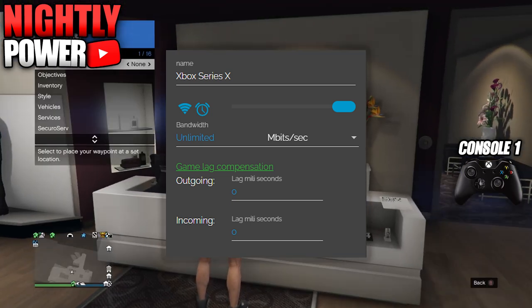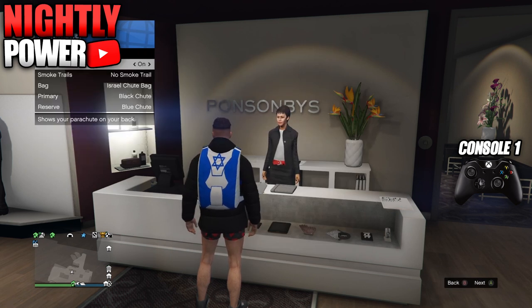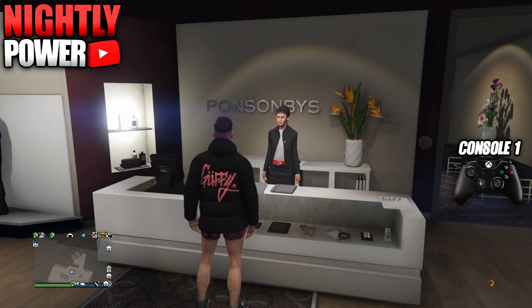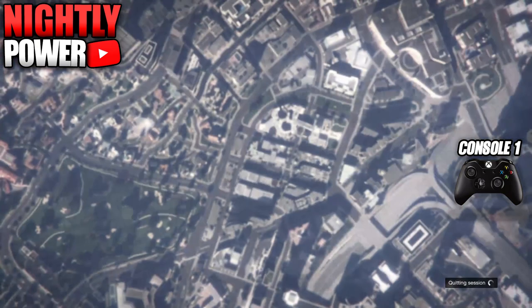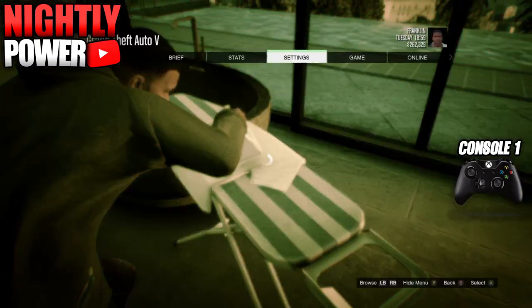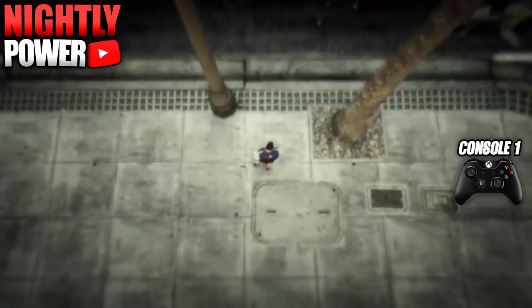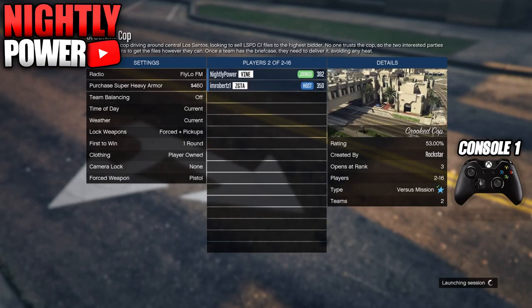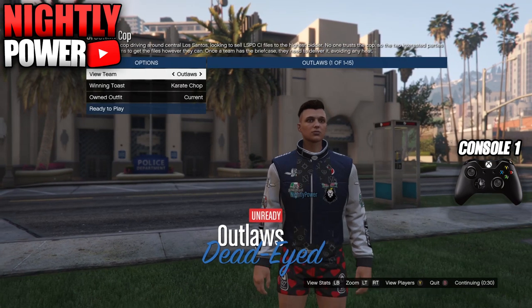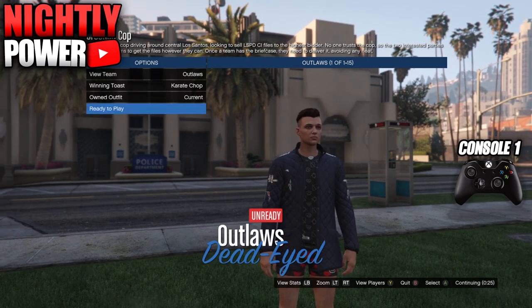Now go back to NetCut and reconnect the connection on console 1: set incoming to 0 and double-click on the Wi-Fi icon. On console 1, remove the parachute off the outfit, wait for the orange loading circle, then go into story mode. When you get into story mode, start up an invite only session. When you spawn in the session, your outfit should look like this. Now you'll be ready to start up Crooked Cop. In Crooked Cop, set the clothing type to player owned, invite one other person, and start the mission. In the mission, switch your outfit one to the left and one to the right — the logo should transfer onto your outfit.